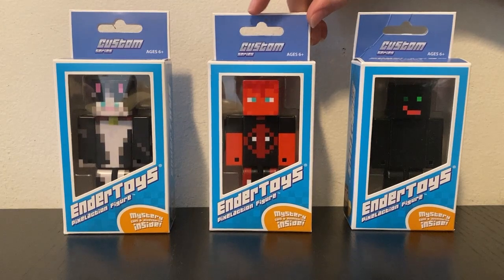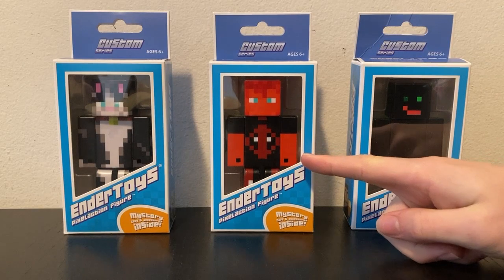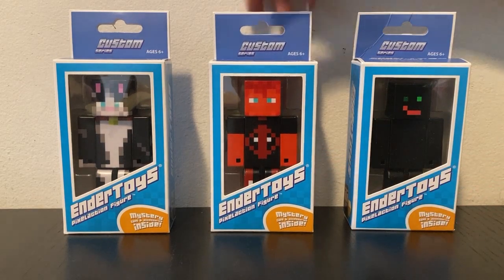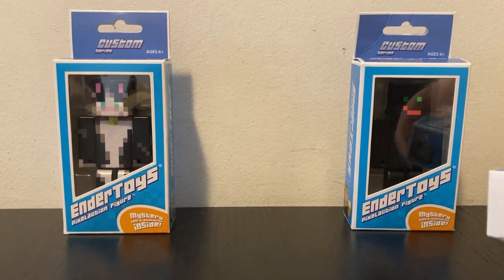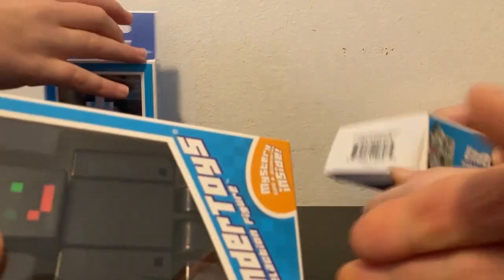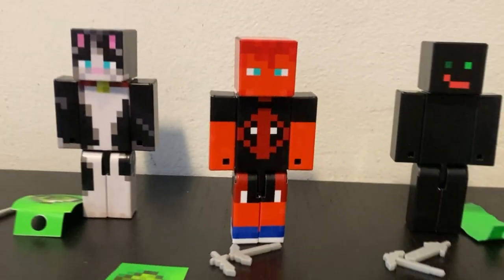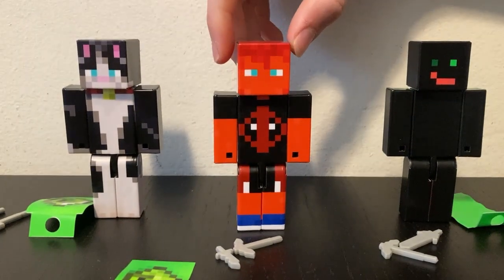In case you don't know, Endertoys is a company where you send them your Minecraft skin — four pixels preferably — and they make them into an actual action figure. We've done that for my skin, Cat C's skin, and D-Law's, so now let's get them open. You rip out the bottom, just fold out this nice little bottom piece, and they slide right out for the most part. We've gotten them all out and these guys look great.